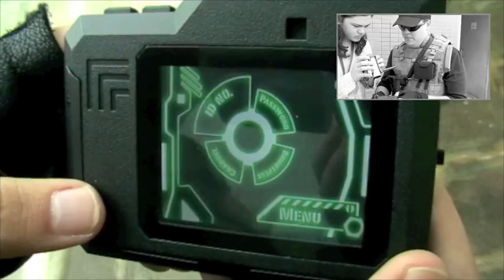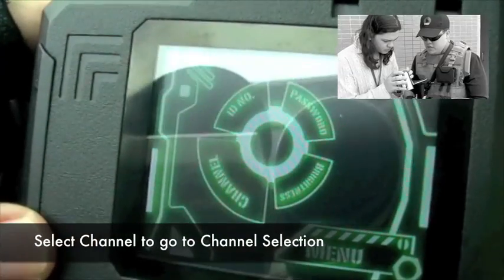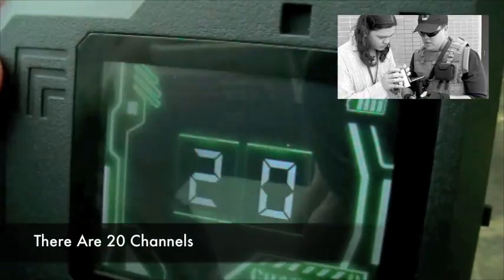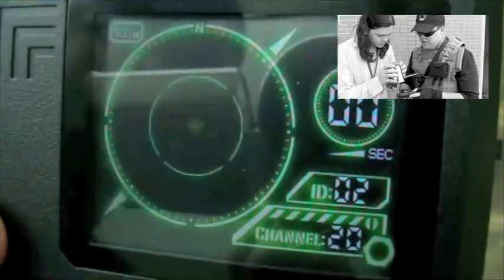Starting from the top, we have the ID number. The ID numbers run from 1 to 20. If you activate the channel, you choose it. The default is 18, but of course you can change it to any one from 1 to 20. We confirm the selection. This is the interface.